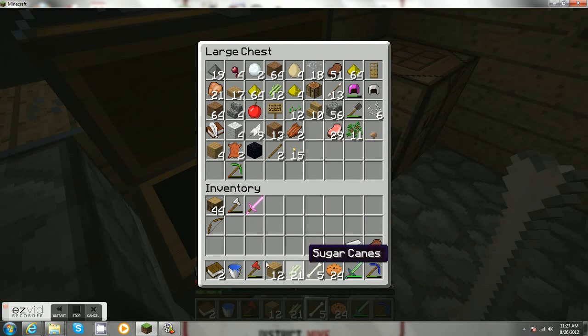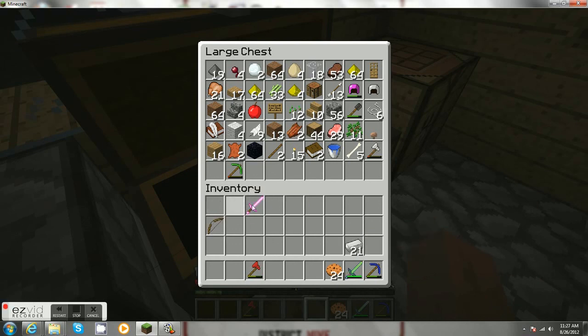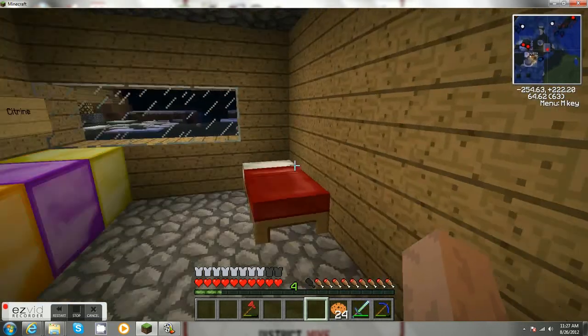I need the iron ingot, the wood, books, water bucket. I'll keep the cookies on me. Bone, steak, and an axe. Put this in here. And then I will go to bed.